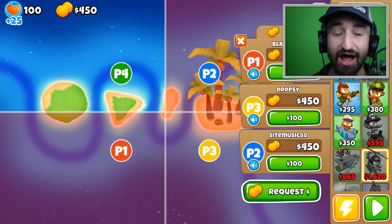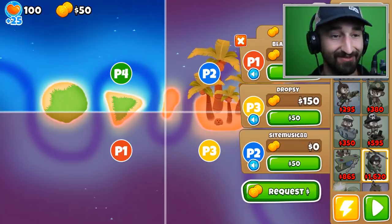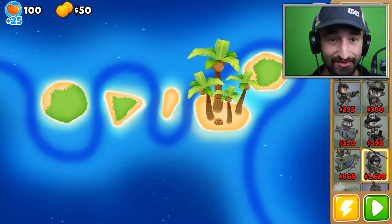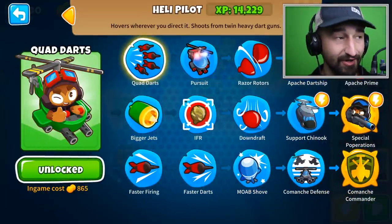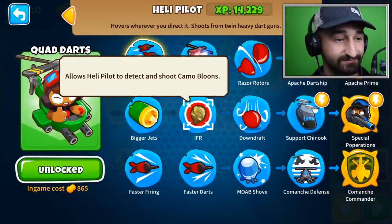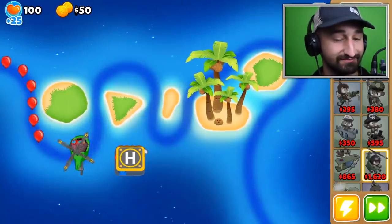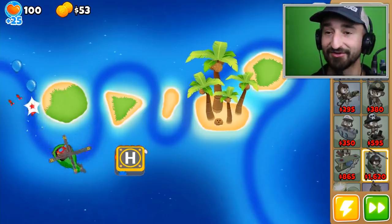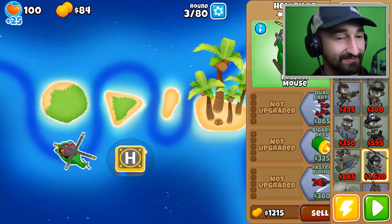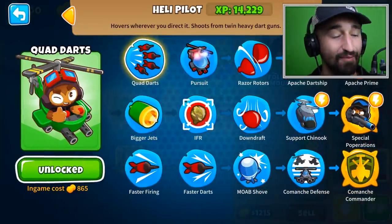We're gonna supply hook Blade right from the start to get him a helicopter. All right Blade, this is gonna be heavily on you — no pressure, buddy. We're gonna keep supply hooking you so get ready. There's apparently no lag in the helicopter input at all — I'm glad there's no lag. We're gonna keep supply hooking you Blade. I'm thinking Blade should go Apache Prime.